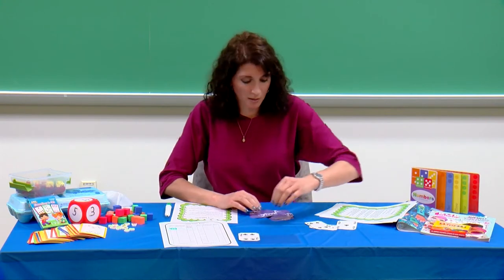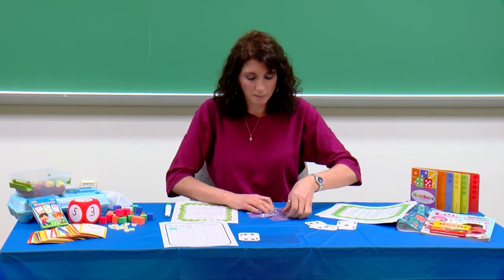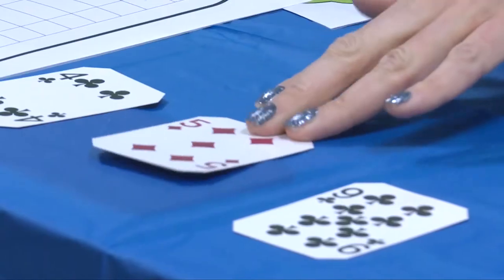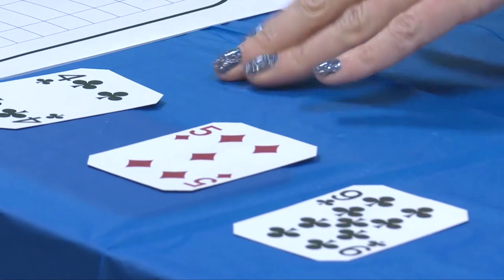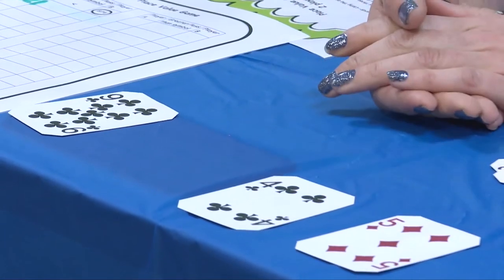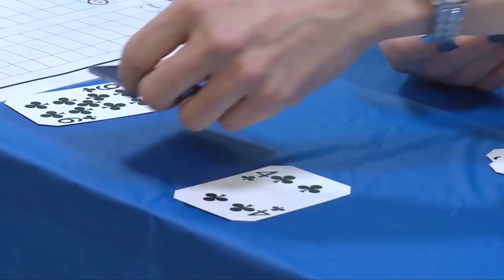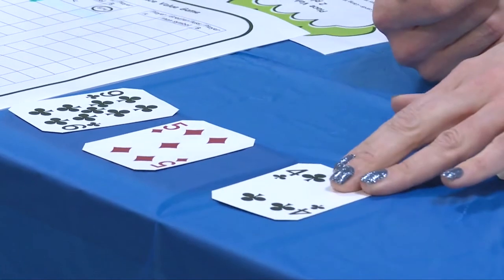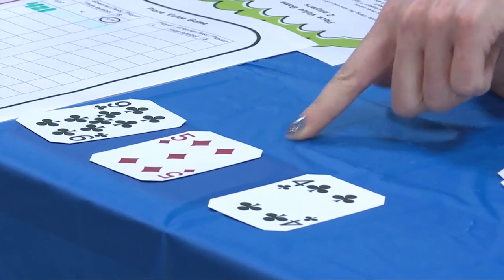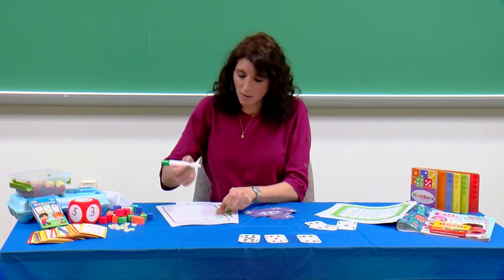Then it will be player B's turn. Player B will take three cards. Player B drew a four, a five, and a nine. Starting in the hundreds column, I want to put my nine there. I have my five and four left — I'll use my five in my tens column, and then finally my four. So my number is 954. I'll add that to the chart.